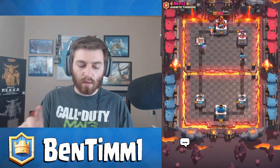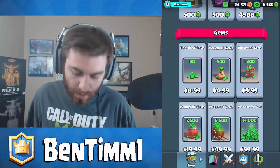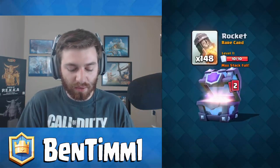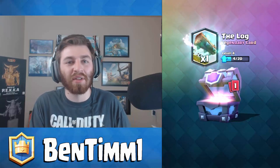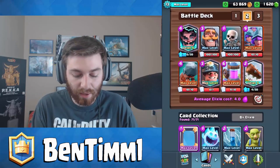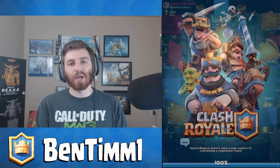Got him — GG. Now we're opening that super magical chest. Let's see if we can get the bandit. We need a lot of epics here. We get the log! I'm not used to getting the legendary right before the end — they flipped it up a bit. Doesn't matter what epics we get, just here for the gold. So today: inferno dragon from the zero win grand challenge, three bandits we bought, and now the log. Not a bad day for Clash Royale.